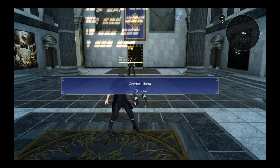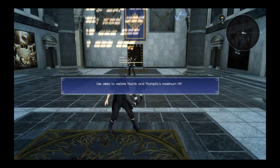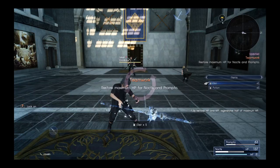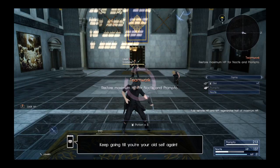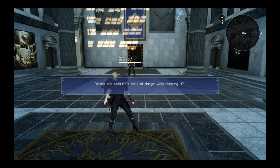Sorry, I'm getting some food from my teeth — I just ate. Combat items. Characters can still use items while in Danger. If an item targets only one person, select with R2 then use item. Use elixirs to restore Noctis and Prompto's maximum HP. Elixir on Noctis. I did it! Potions and elixirs lift the state of Danger while restoring HP.